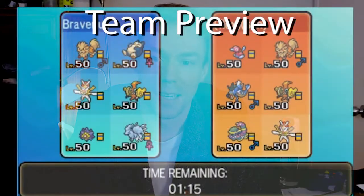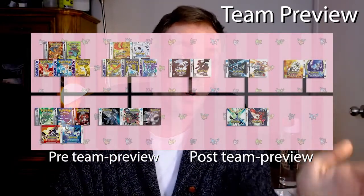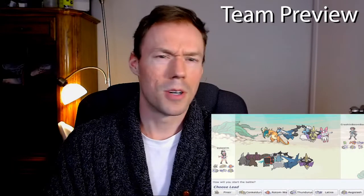Introduced in Gen 5 with Black and White, team preview lets both players look at their opponent's Pokemon before deciding which Pokemon they want to start the battle. In competitive singles, we refer to a lot of the different Pokemon generations as pre-team preview and post-team preview. In the older generations, you'll see a lot of dedicated lead matchup Pokemon or even dedicated anti-lead Pokemon. But that's not the focus of this video — let's say you're laddering on Pokemon Showdown or playing singles, and you see your opponent's six. What do you do?